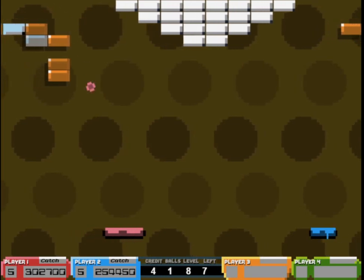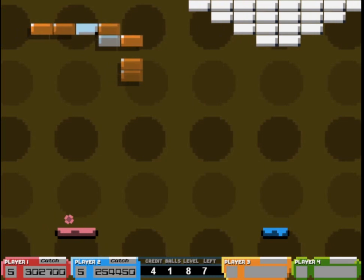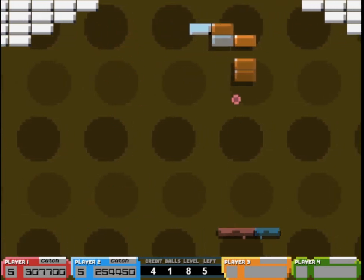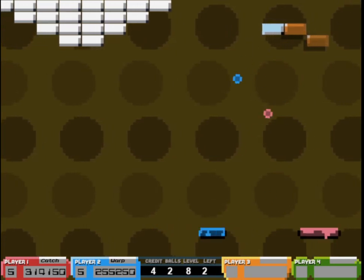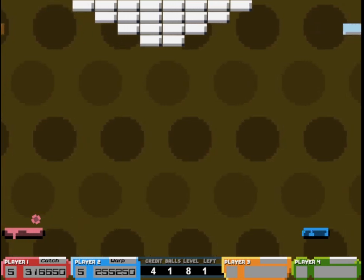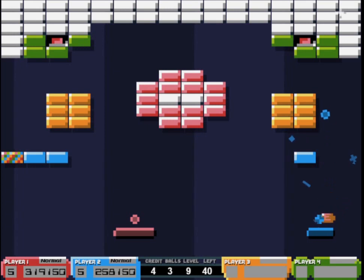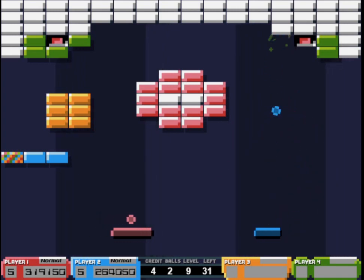Every 100,000 points you get an extra life. As you'll see in the HUD, the figure on the left is our lives and the figure on the right is the score. In the middle there's also credit information — the credit is actually shared, so if one of us completely runs out of lives, we can use a credit to rejoin the game. A third or fourth person can also use a credit to join mid-game. In Breaking Bricks, you always start with six credits — so with four players you don't have many, but with one player you've got quite a lot. That's a neat way to scale the difficulty.